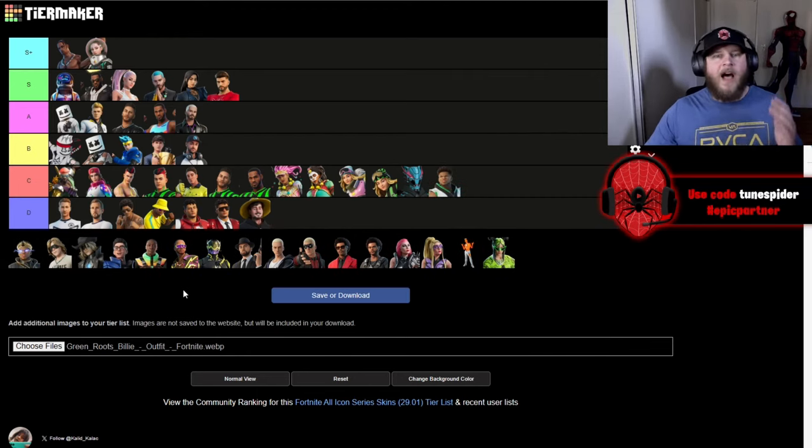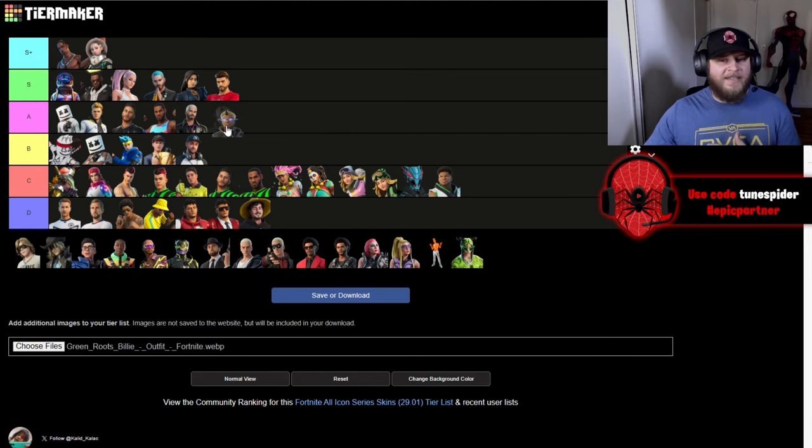Up next is Giannis Antetokounmpo. His base version is going in C — it's a pretty simple look — but the Hoplite Giannis version is definitely going in A. That thing is sick. I love the armor and he gets the gladiator helmet. I think they did some really good detailing for that skin.